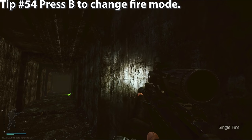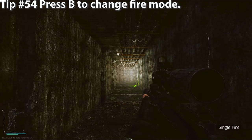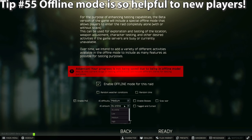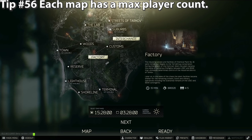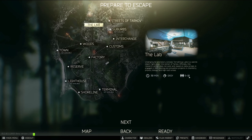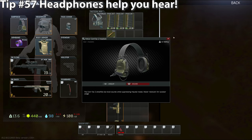Tip number fifty-four: press B in-raid to check your fire mode, and always check this when you pick up an enemy's gun. Tip number fifty-five: offline mode is a complete replication of the online game but you don't lose anything — you also don't gain anything, but it's a perfect way to practice. Tip number fifty-six: each map has a certain player count — you can see roughly how many players to expect at the map select screen. Currently the lab has a maximum of 10 players. Tip number fifty-seven: the headphones in the game actually help you hear enemy footsteps — they are not just cosmetic.